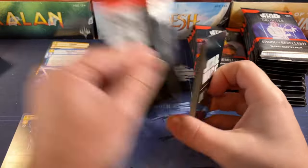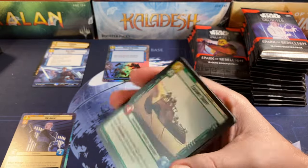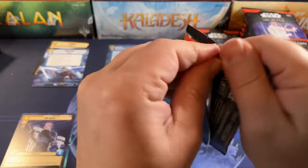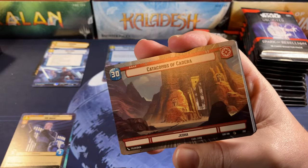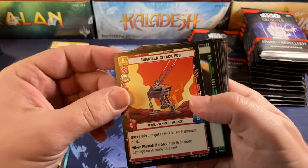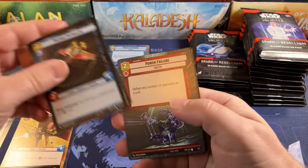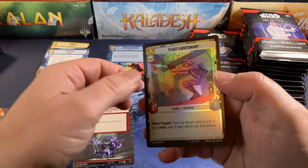We'll have to see — prices are all gonna change. Pre-release prices are always really, really inflated, but we just don't know what's gonna happen with this one yet. Striping Gunship and a common foil. We don't know which cards are gonna end up really performing that well because we haven't had any competitive play yet. Catacombs of Cadera in the hyperspace — I've heard this card has some potential but I don't see it. Partisan Insurgent hyperspace, Power Failure hyperspace, and For a Cause I Believe In for the rare — and a common foil.